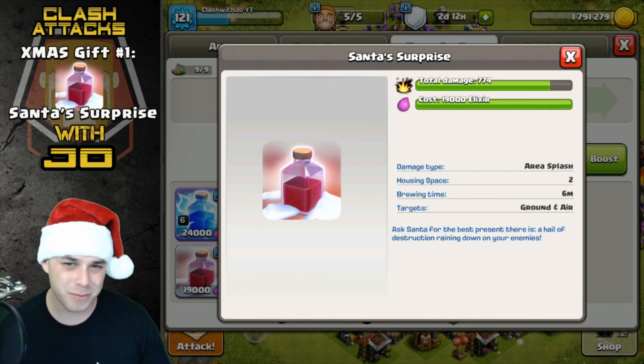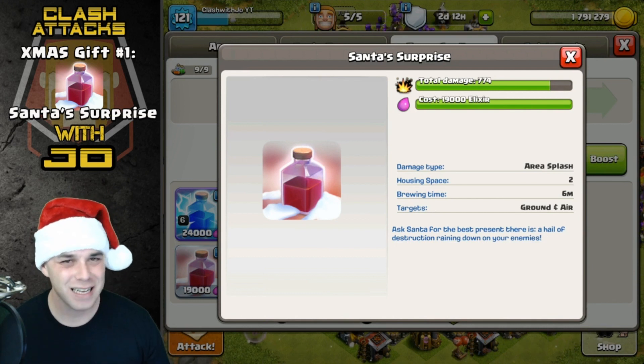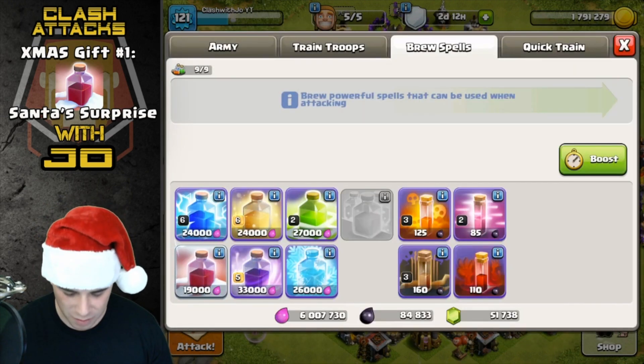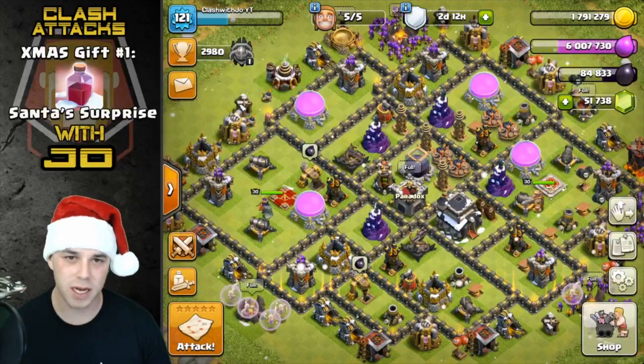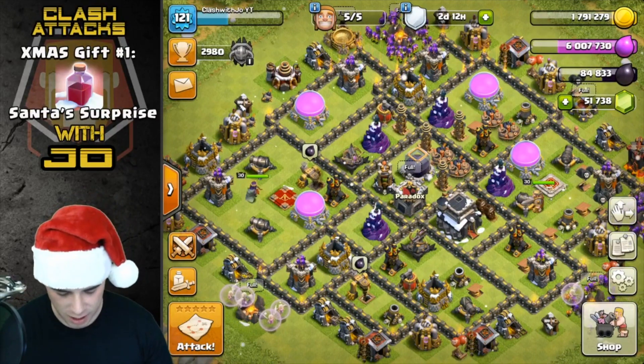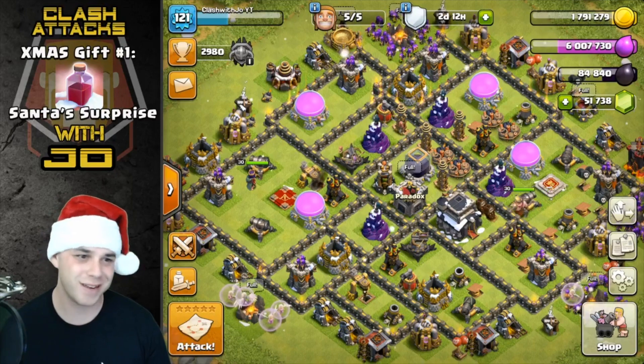It takes two spell slots though, so I haven't really found a lot of uses for it yet. If you remember the old days, you could drop the spell and take resources with it.